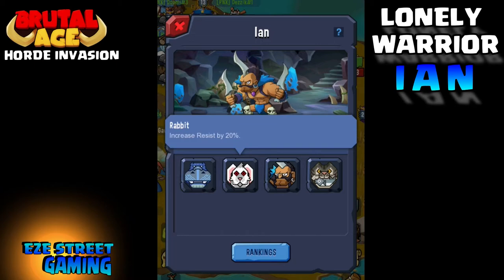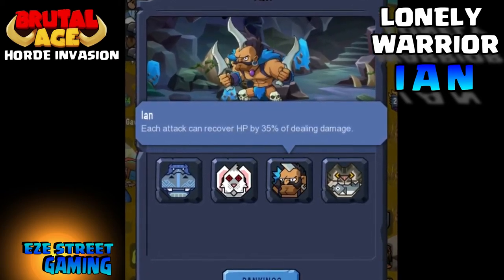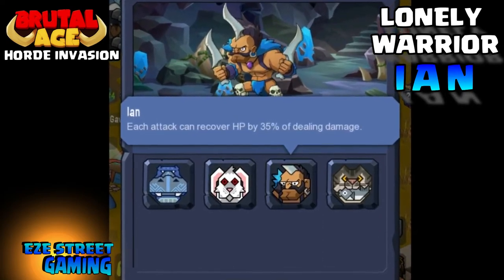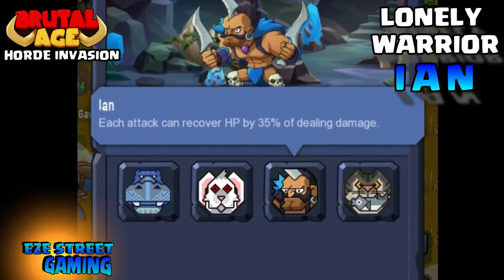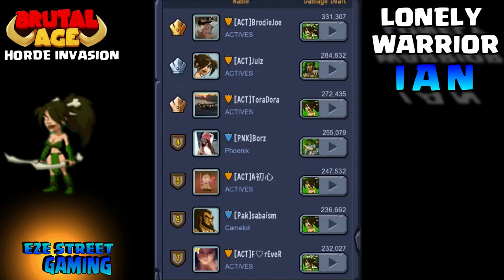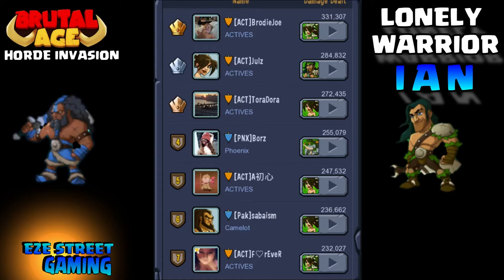We get certain war patterns from Ian: hippo, rabbit, and the Ian war pattern. I want to point out that every time we use the Ian war pattern and attack him, we get 35% of the damage we deal back to us — so that's a healing war pattern. A lot of people don't use it, but it's a really big war pattern.